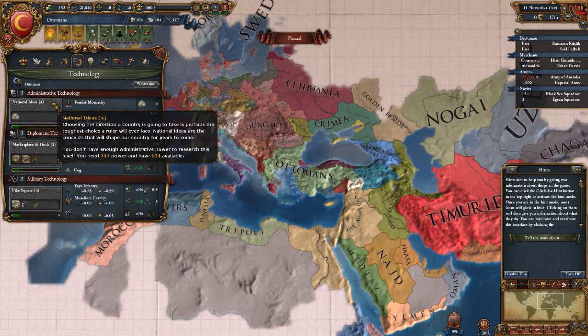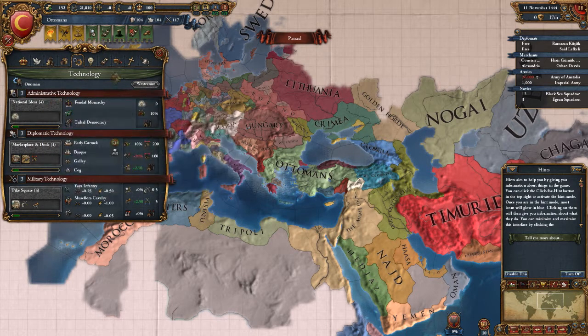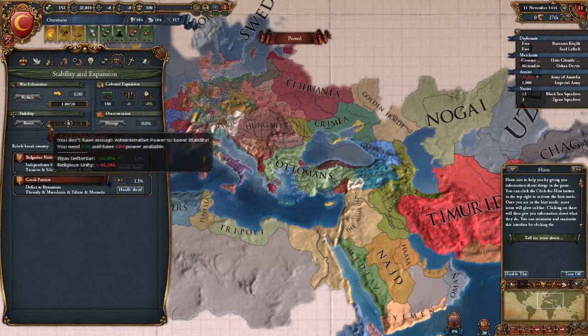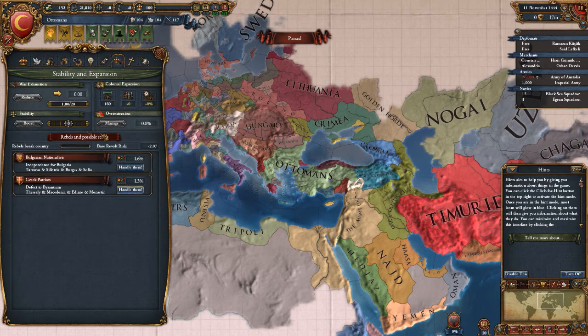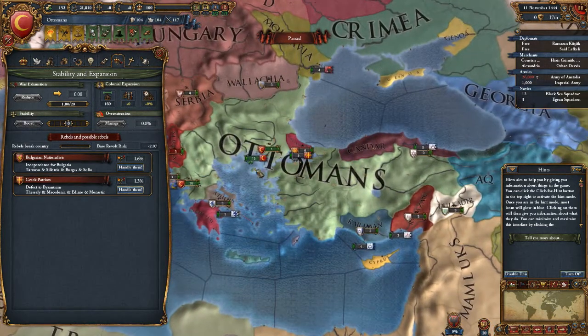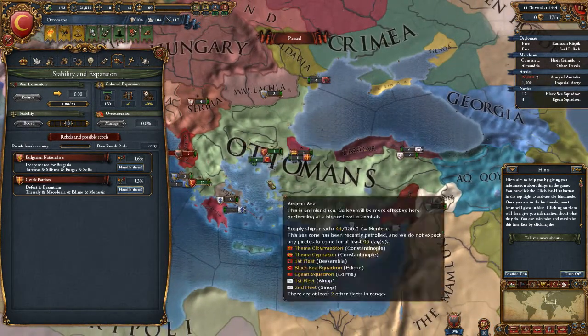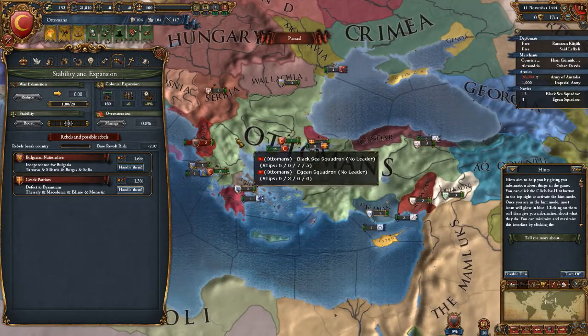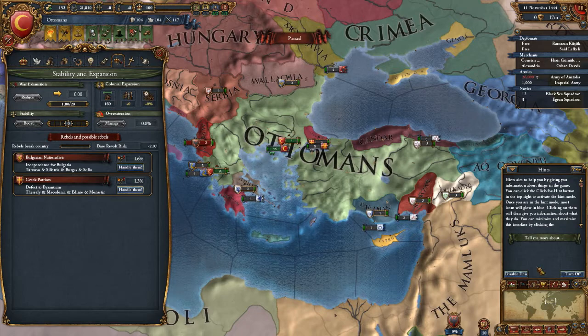Another bad thing about using administrative power is it also goes with — you gotta use this to boost the stability, and that's very important. The higher stability, the more money you make, the less likely you are to have revolts and rebellions in your country. But we'll learn this together.